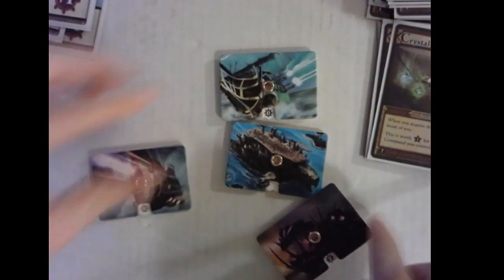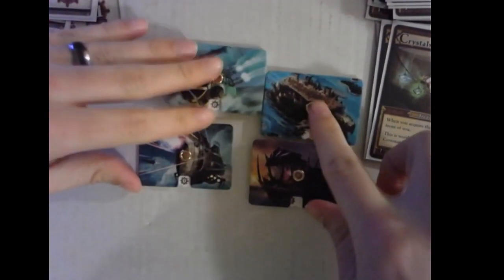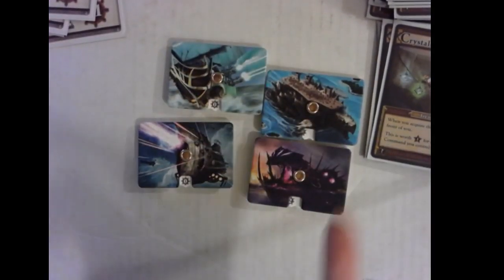Of the ships you can have, each one has artwork from a card in the set. You can have your Void, Lifebound, Enlightened, or Mechana as your overall basic ship.